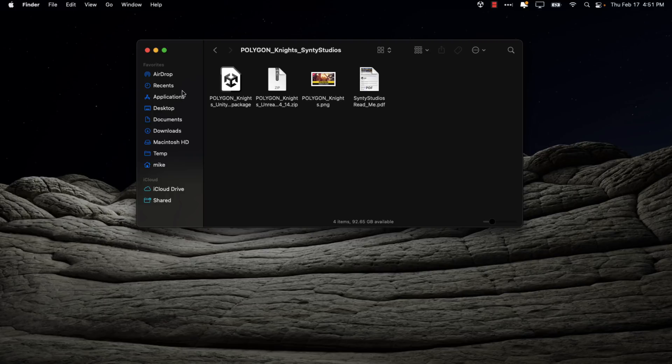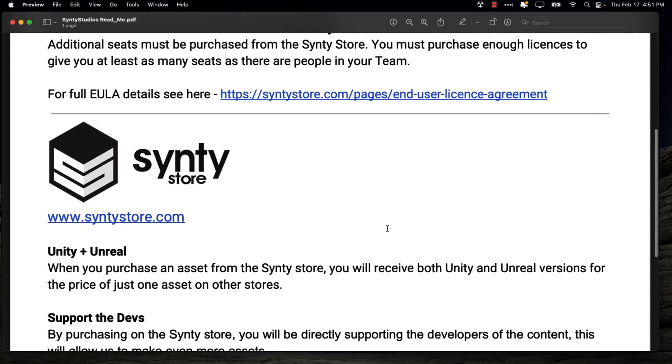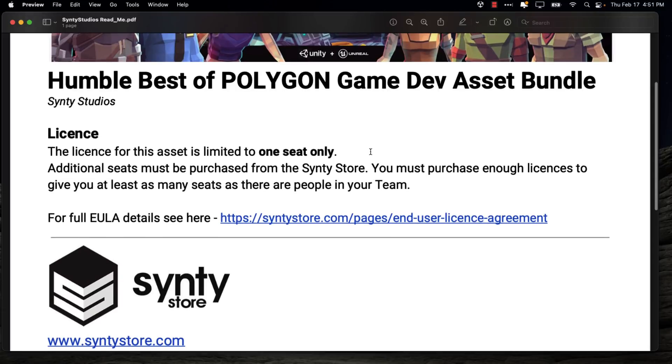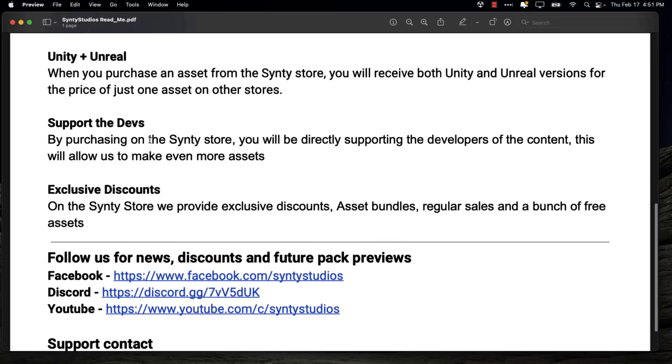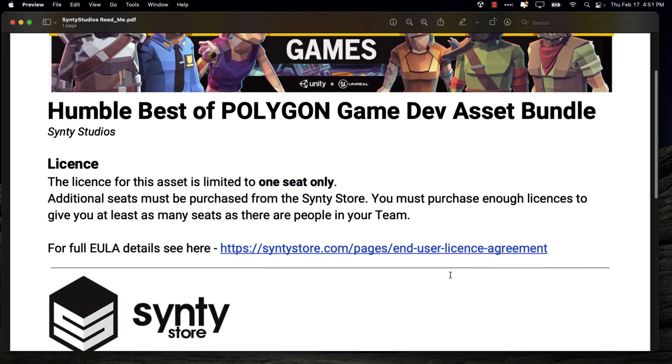Another thing you probably want to be aware of — do be aware of the licensing terms. They're pretty liberal in what they let you do, but one thing you need to know is this is for a single seat only. So if you've got a team of six artists working on your game, you're going to need six licenses. That's the only real potential hang-up here. Otherwise, the licensing is pretty straightforward — it does give you commercial rights. This is for one seat only.